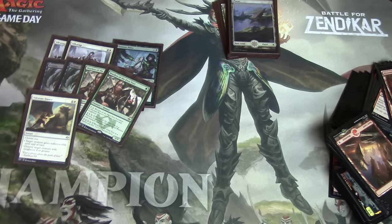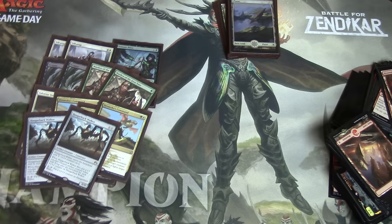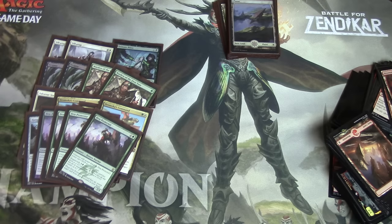The Abzan mirror match is interesting. I'm playing Stances over Commands — I didn't want to go four Commands because I think Stance is better here. Two Walkers — I normally go up to four Walkers but just two for now in this particular deck. Four Den Protectors.